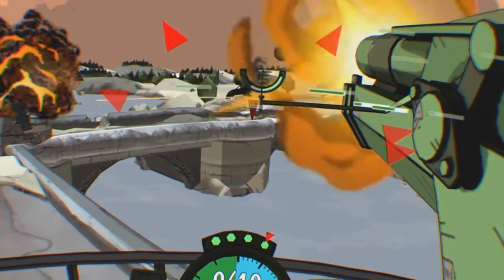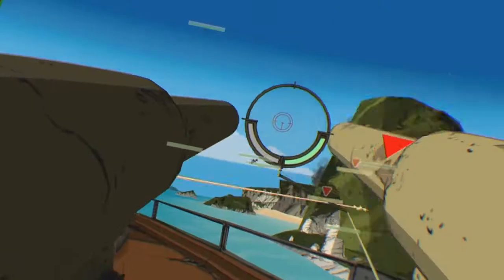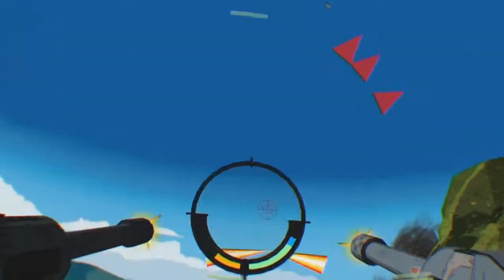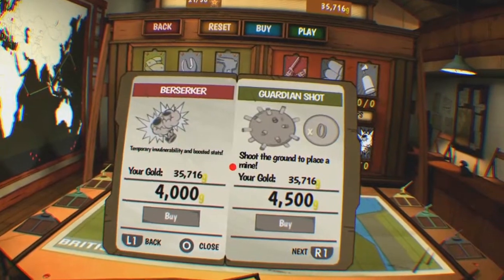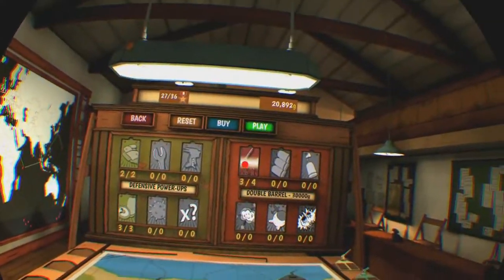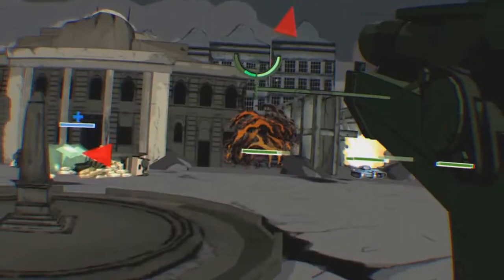You also fight in different locations that come with different mission objectives. In one you'll be on a beach defending your base, and in another you'll be on a boat and will have to blow up enemy buildings. Once again you can get upgrades, but they work a little differently in this game. On each turret you're able to place down two upgrades for it before you start each mission.